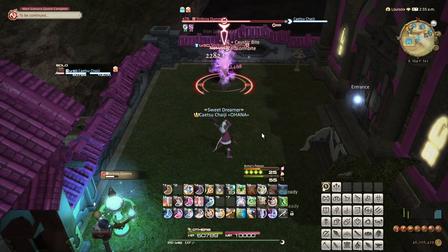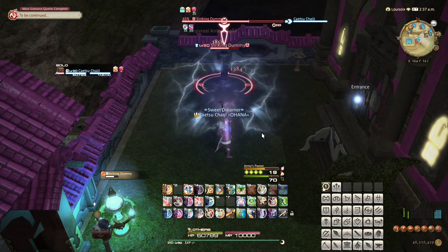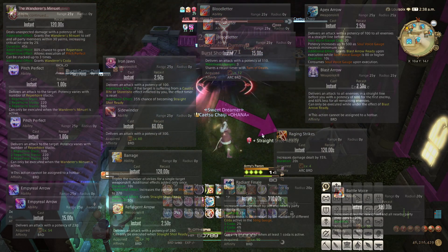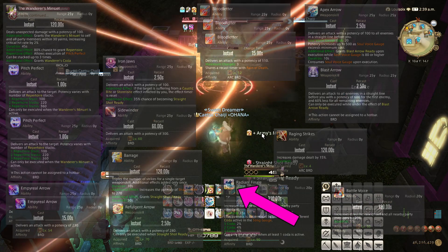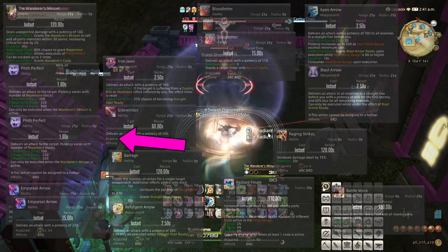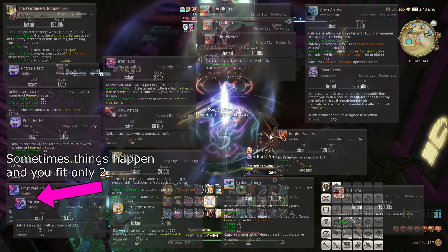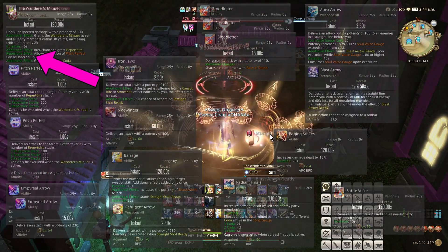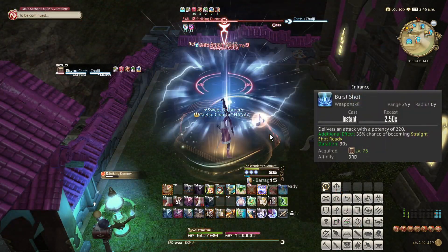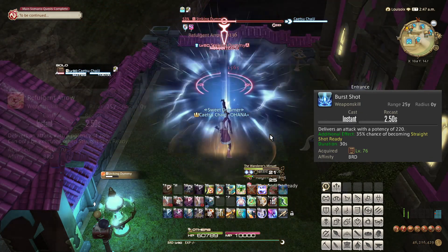Speaking of the raid cooldowns, this lines up with Wanderer's Minuet, as it is the strongest song for single target damage. You just have to use everything within your raid cooldowns — namely Raging Strikes, Battle Voice, and Radiant Finale. This means Apex Arrow, Blast Arrow, reapplying your dots, Sidewinder, Baraging Revolgent Arrow, preferably fitting three Imperial Arrows in (but this is optional), as many Bloodletters as you can, Pitch Perfect as you are able. On top of all that, you have to use Burst Shots and time it so the Barrage cast happens at a time where you aren't already able to use Revolgent Arrow.